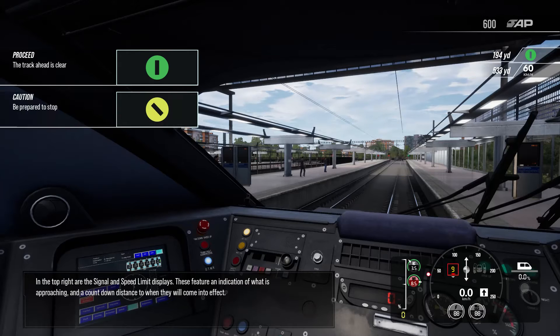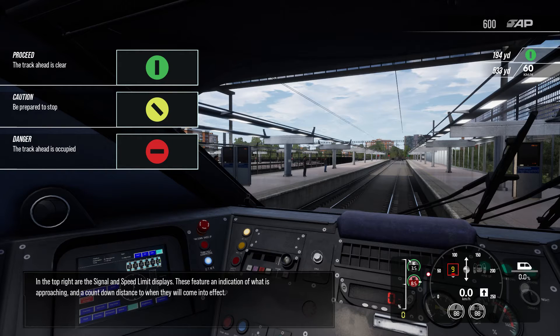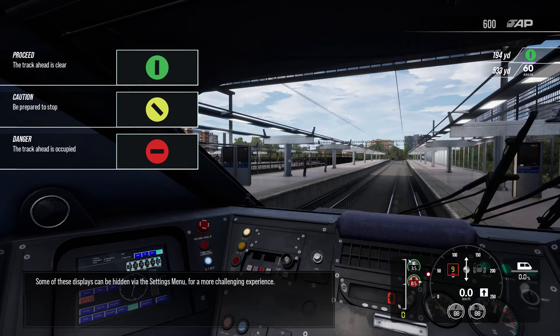In the top right are the signal and speed limit displays. These feature an indication of what is approaching, and a countdown distance to when they'll come into effect. Some of these displays can be hidden via the settings menu, for a more challenging experience.